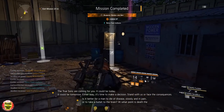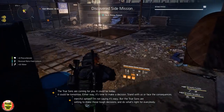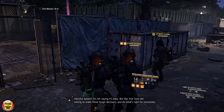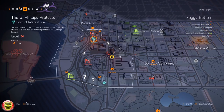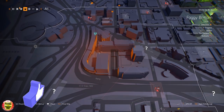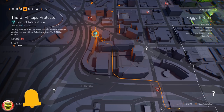But it's not over. If you take a look at the map you have obtained a brand new mission called the G Phillips Protocol. Once you go to the G Phillips Protocol there are no mobs — you pretty much run in and there's a buttload of loot and different materials to collect. You just run in, pick up the loot, and you will get a nice amount of experience for free.